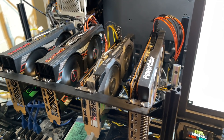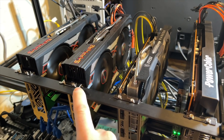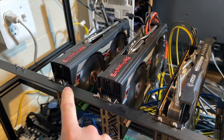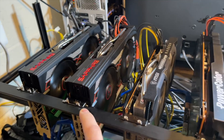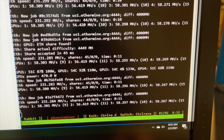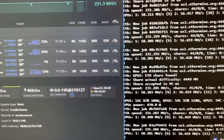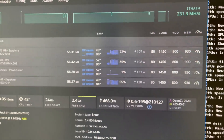Let me show you my current setup. This is a PowerColor XT RedDragon, MSI Mech 5700, Sapphire Pulse XT, and Sapphire Pulse 5700. Right now they're all running off of Phoenix Miner. In HiveOS, you can see the hash rates for each card, and also the overclocks I'm currently running for each card.